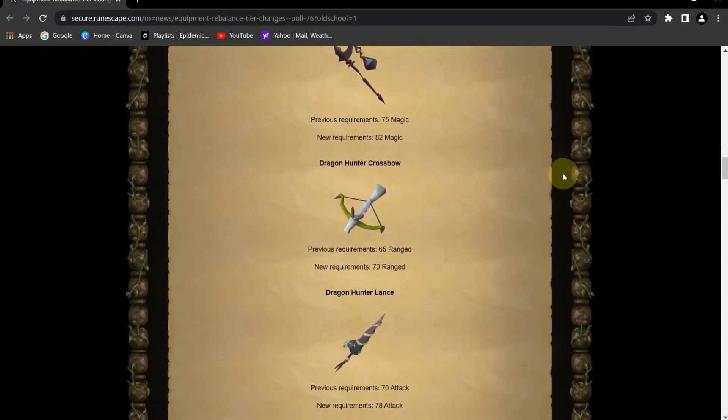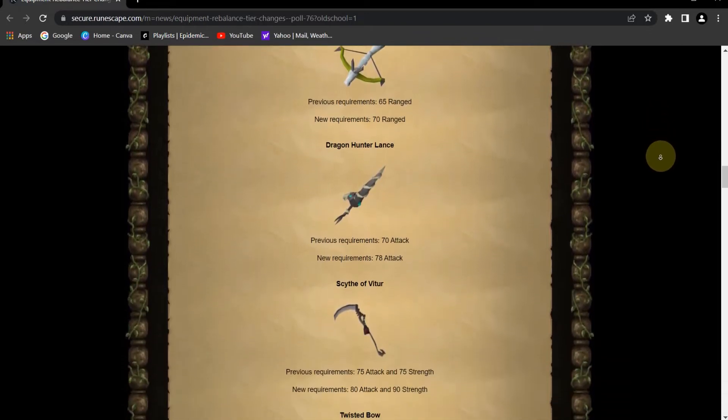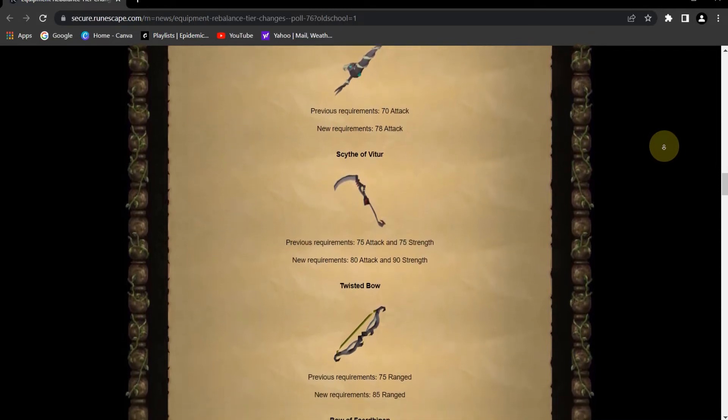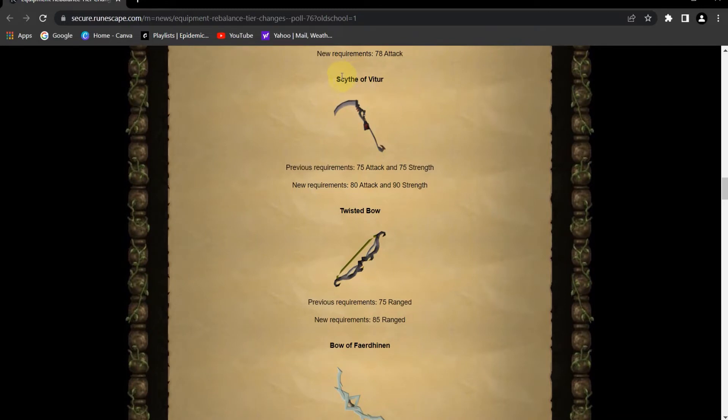Next we have the Dragon Hunter Crossbow going from 65 to 70. Dragon Hunter Lance from 70 to 78, effectively making it a tier 80 weapon. The Scythe of Vitur — they've decided this is a hybrid weapon, aka two-handed, with different stat requirements similar to the Elder Maul having a strength requirement. They're moving it to tier 80 with 90 strength — this is quite the jump.